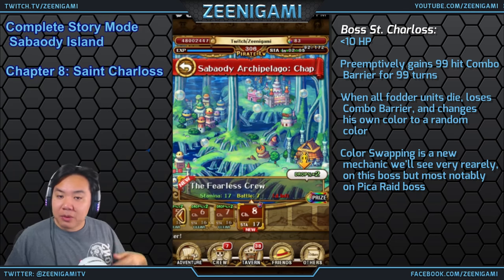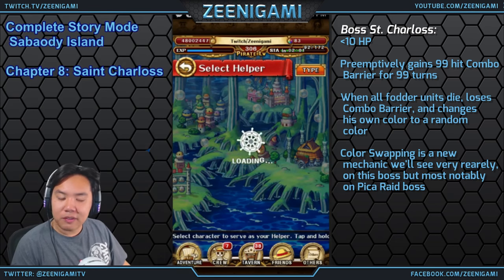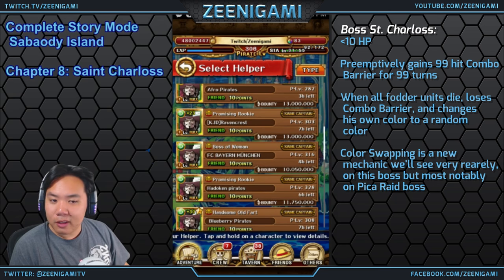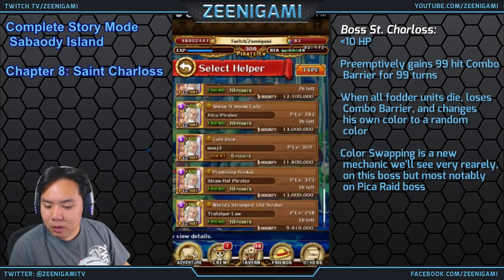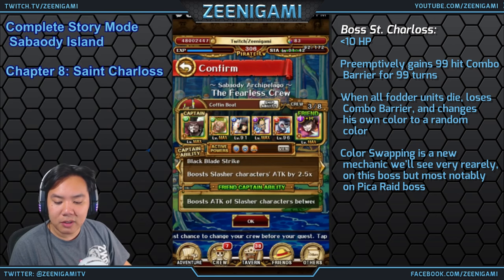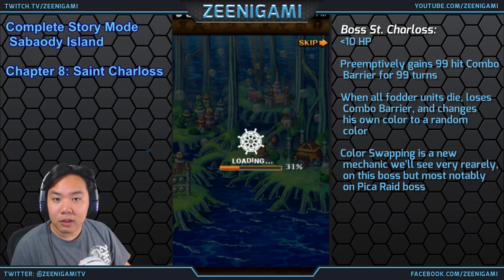Stage 8 is going to be St. Charles. St. Charles is our first farmable six-star character from story mode, unless you count Princess Turtles. He's not necessarily good, just a character you can obtain. We'll use a Mihawk friend this time around — double Mihawk slashers. You can use any team for this; the fight is very easy. It's just fun to see our first six-star character.